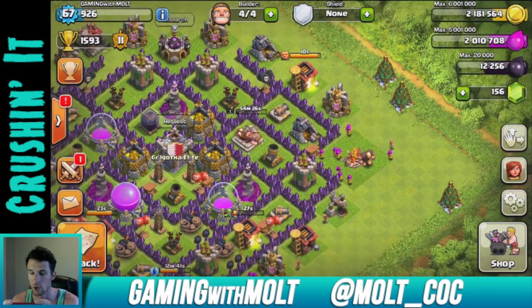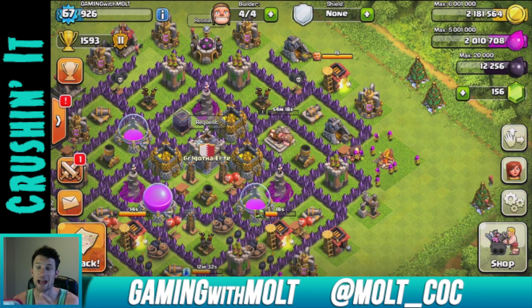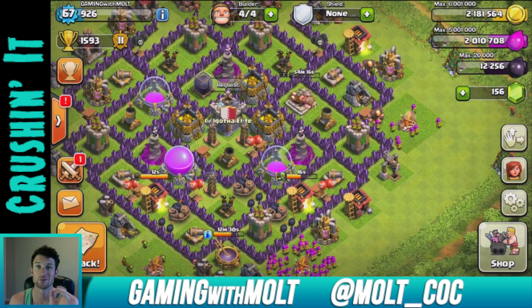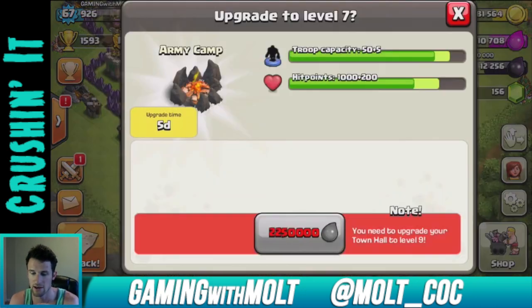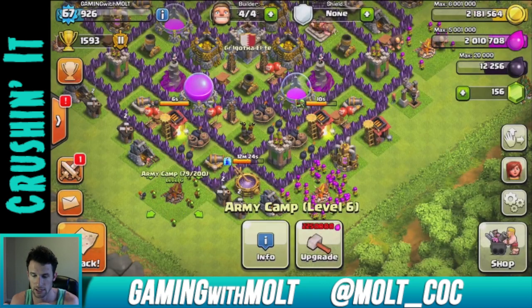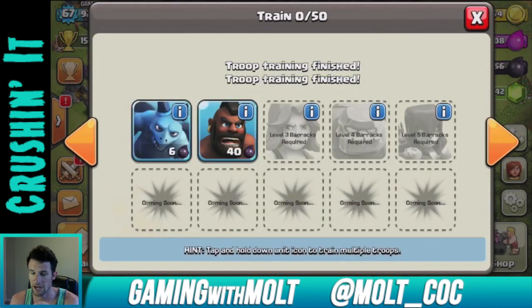I also really want to upgrade my King to level two — he's at level one and I haven't done much with dark elixir. We only need 250 dark elixir for that, so we're going to be looking for a base that has some dark elixir on it.